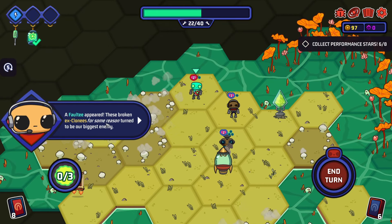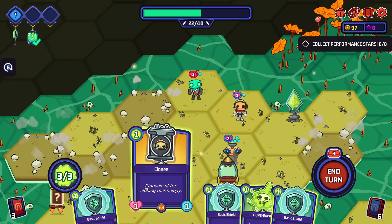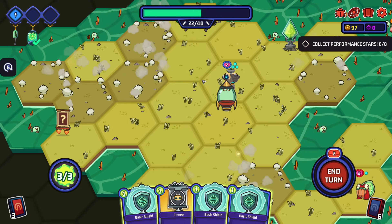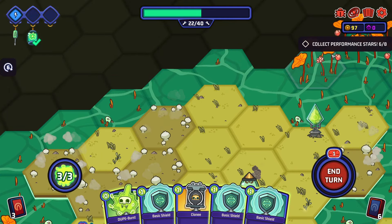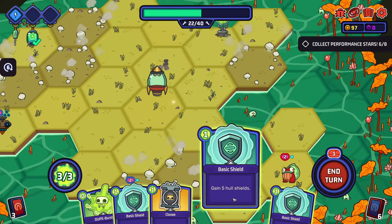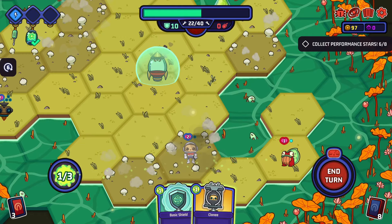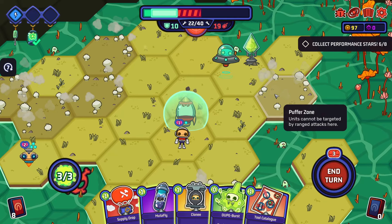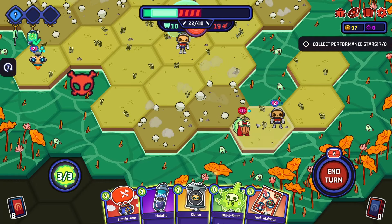A faultee appears - these broken ex-clones for some reason turn to be our biggest enemy. He's got two health, I can zap him. Six out of six - maybe we got to kill these guys to get the stars. Did we get a star from killing one before? Just hit it from anywhere. Oh my god, look how much damage he's doing. Does this give me a star? Yeah it does.